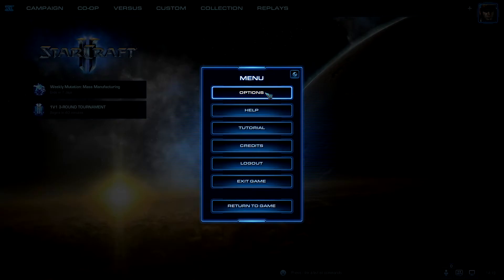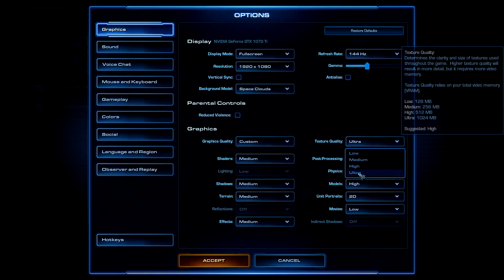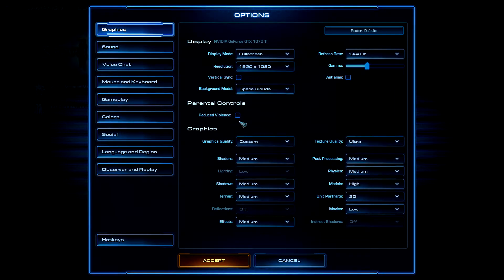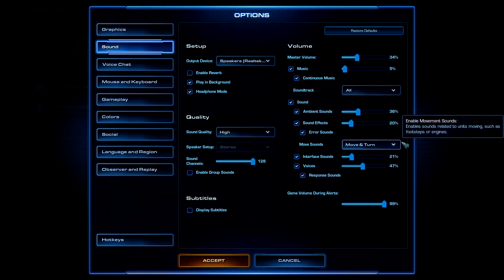Now we can go into StarCraft settings. Press Escape > Options, then on Graphics: if you have a more powerful PC you can have at least Medium on Texture Quality. I like to have it on Ultra. Reduce Violence just means less visual clutter happening on screen.